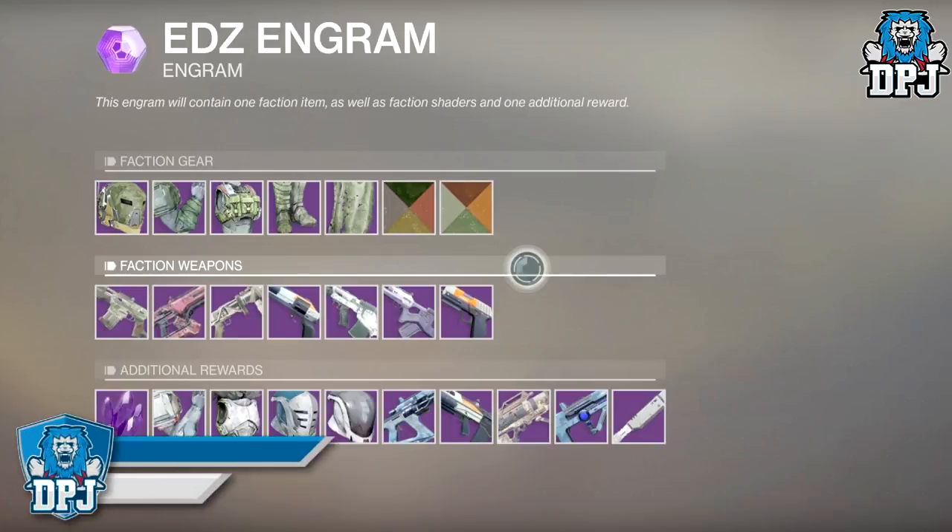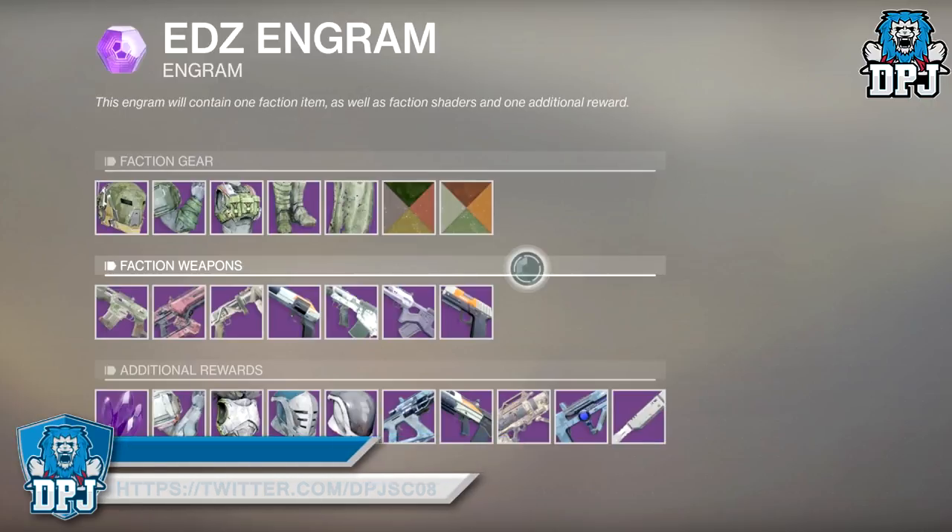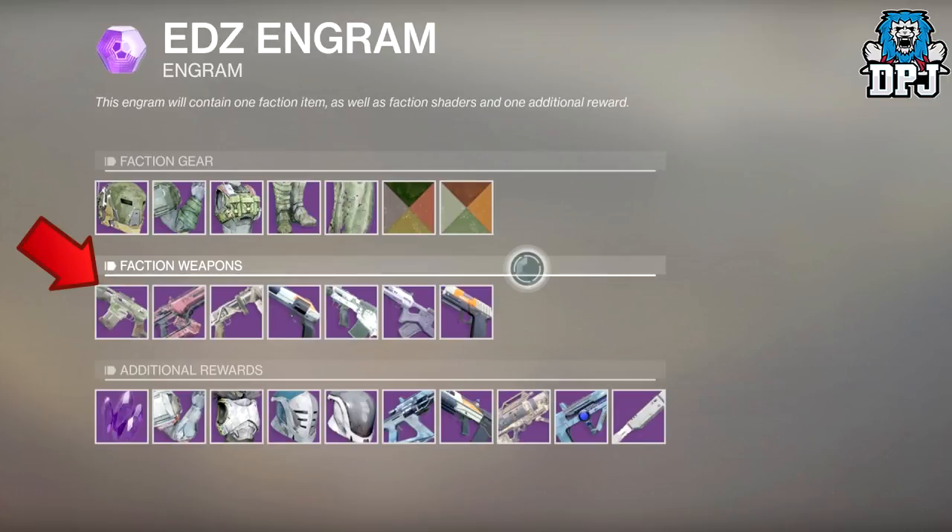The faction armor I do believe we have seen in previous trailers and it looks pretty cool. The weapons are hard to tell, but I believe the first one is the Scaph'elock auto rifle which I believe we used within the beta. I can also tell you that this shotgun here is called the Flash and Thunder, as I have seen it drop, which I will show you guys in a quick second.